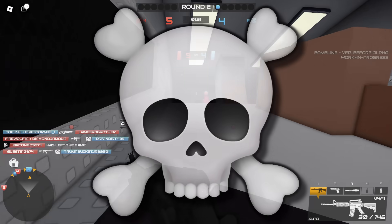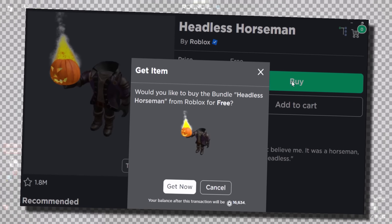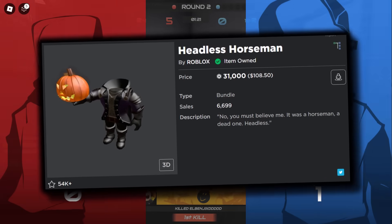Probably the most famous and popular glitch that occurred was the free headless horseman. I'm sure all of you saw that because it was absolute chaos. Roblox did fix it, and everybody who got the free headless did have it removed from their accounts.